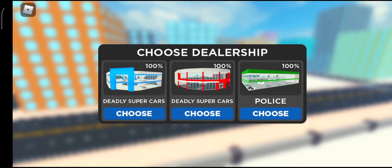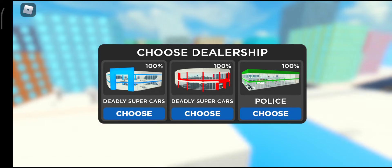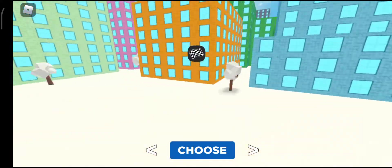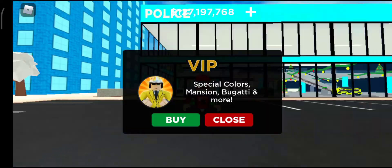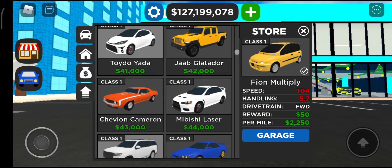I already bought the Koenig pack and now I'm gonna check if it's already delivered. I'm currently using my private server, so I'm just gonna find the building near the street. I hope I already have the Koenig — let me see.